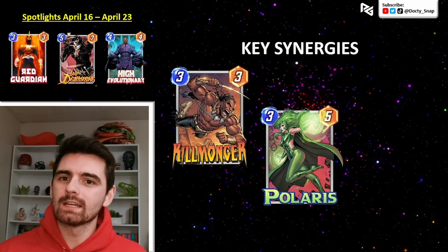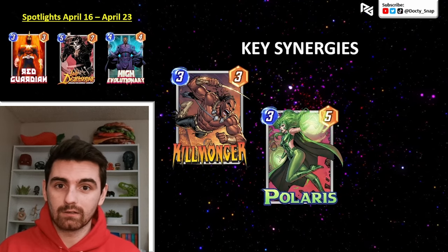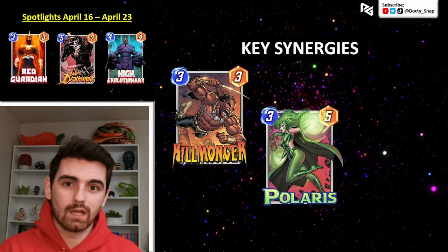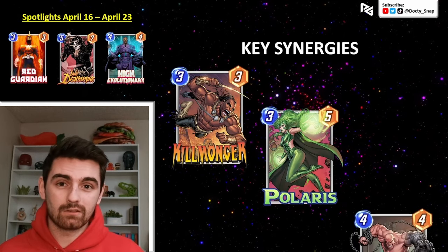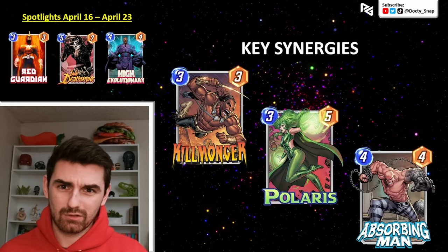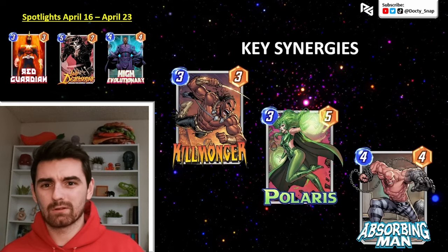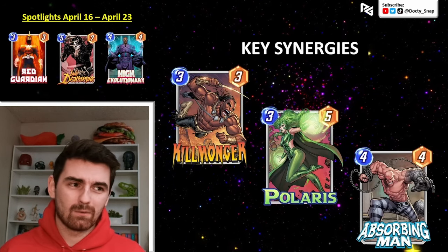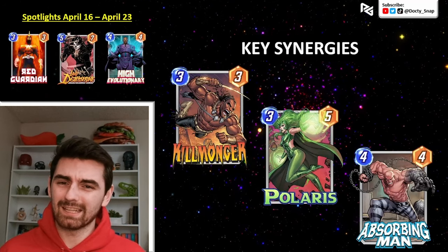A card like Polaris is a similar kind of thing. You could move a cheap card away that you don't want to target with Red Guardian, or you can actually move the card you want to target if it's a two-cost card, move it away from something with lower power, and then slap down Red Guardian. And then there's synergy with Absorbing Man. If you're playing a destroy deck, you could play Red Guardian to shut off X-23 in one lane, and the next turn just hit Absorbing Man in a different lane to hit Wolverine or Deadpool. There are some decks where they just have multiple good targets, and you can disable multiple things.